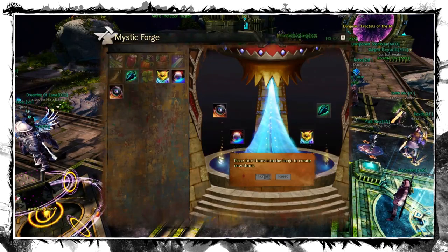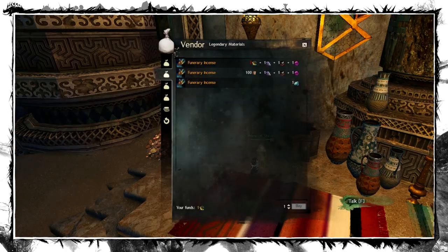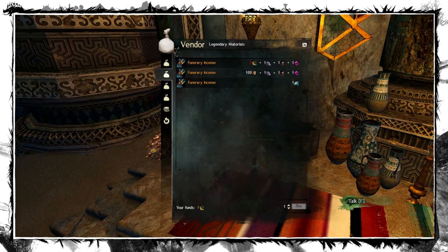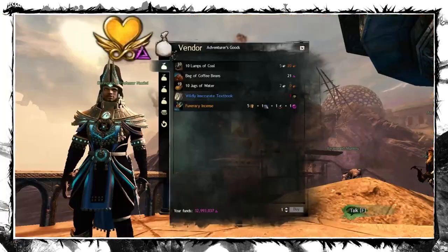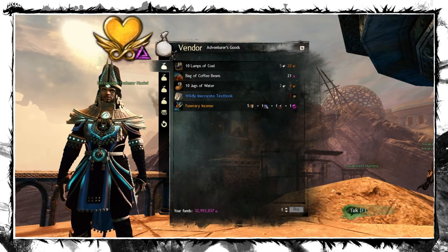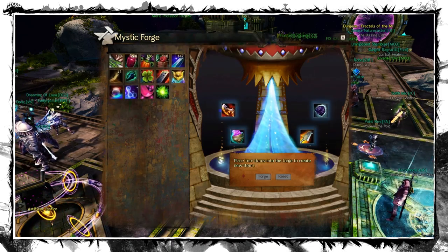Now you just have to craft pretty standard legendary gifts and finish the trinket. The only tricky part is 100 Funerary Incenses for the Gift of Arid Mastery, which require 100 Trade Contracts or 3 Elegy Mosaics per one. You have to buy them from a generic NPC in the Tomb of the Primeval Kings in the Desert Highlands — other vendors want only 5 Trade Contracts but sell only one per day. The list of all ingredients is on the wiki, link is down below.